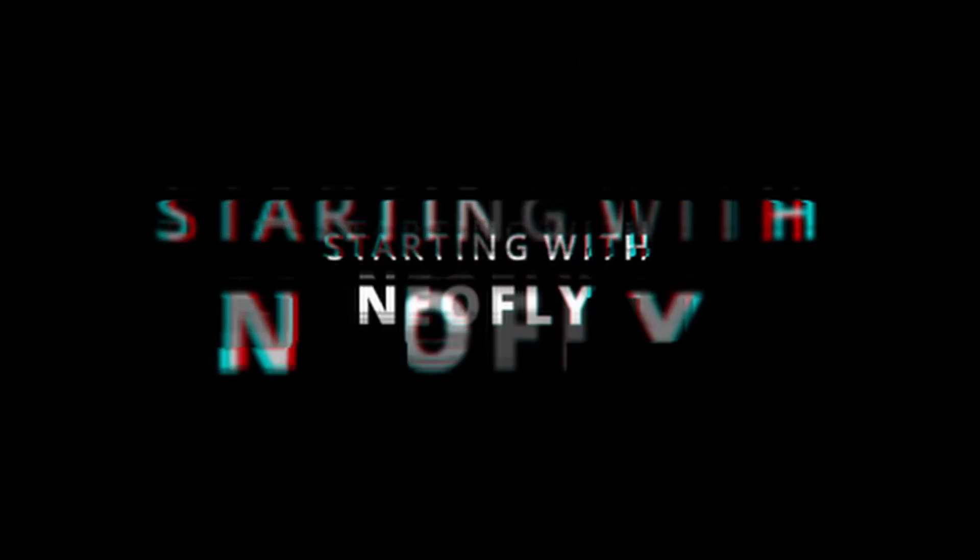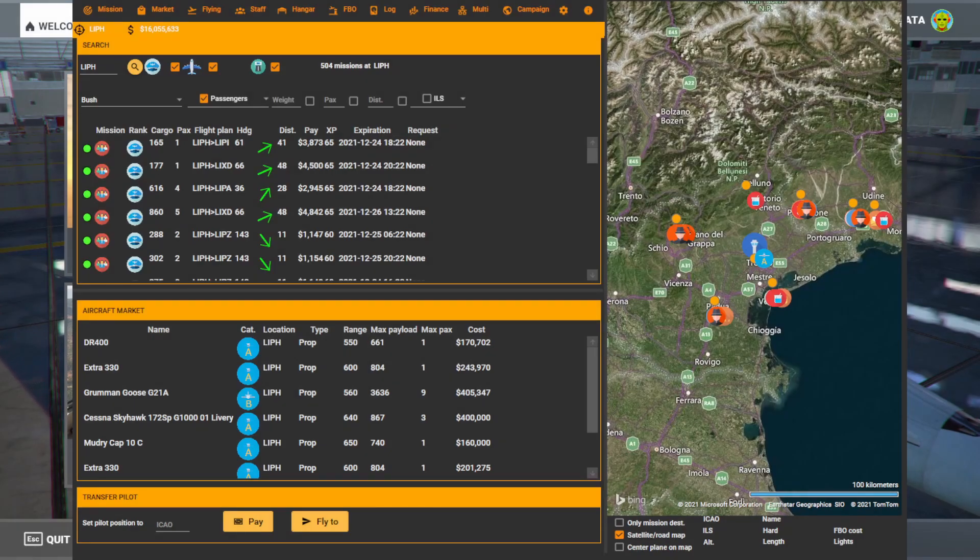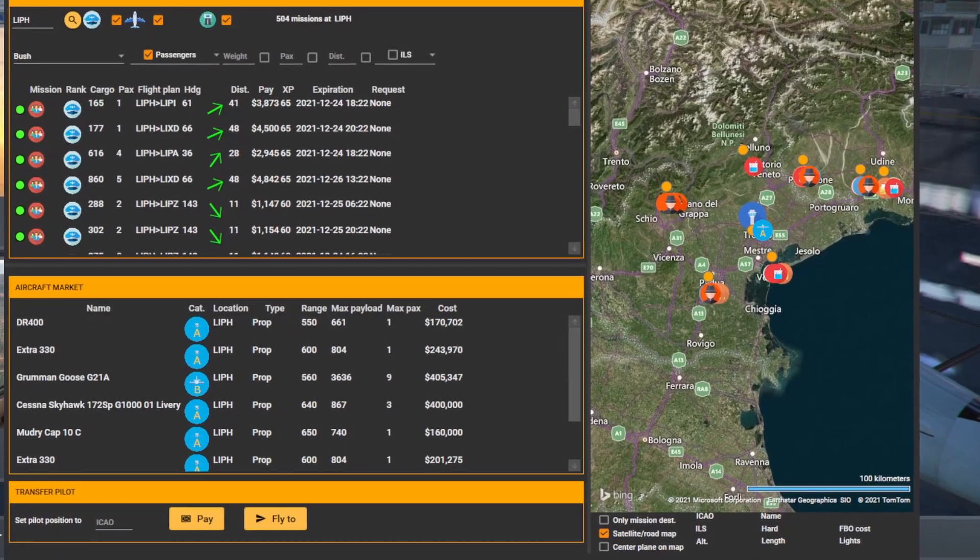In survival mode, if you crash, you die and have to start all over with a new pilot. Now that we have opened NeoFly, you can see the mission page. On the right side is the map, showing locations of the pilot, aircraft and missions.